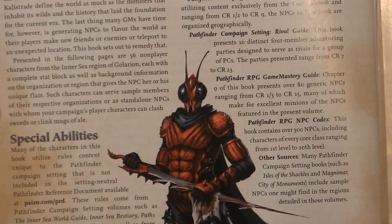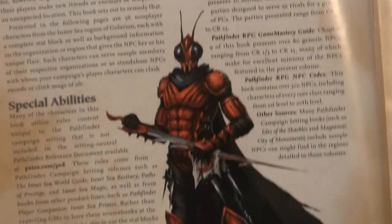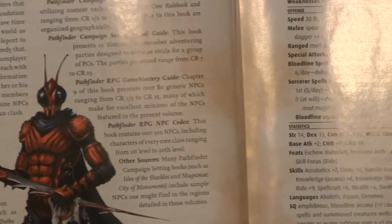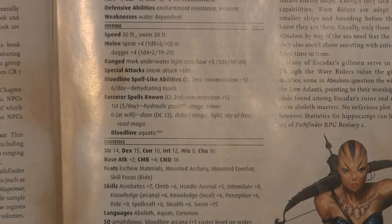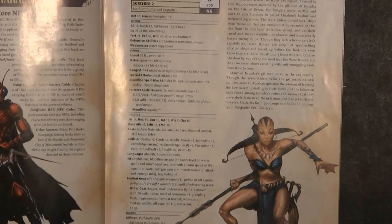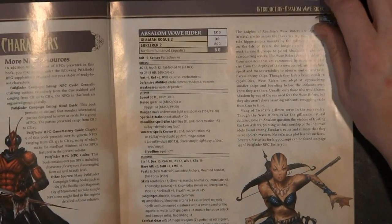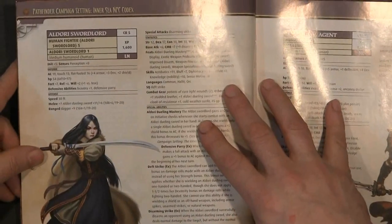It goes on and tells you a little bit more information about how to find all the stuff in this book. So we're just going to go ahead and do a real quick flip-through. We're going to flip through the whole book, zoom out a little bit so you can get a basic look at some of the stuff, and we're going to stop at a couple of pages.